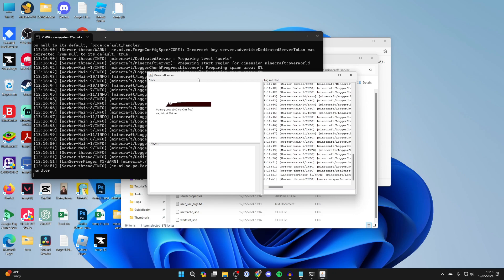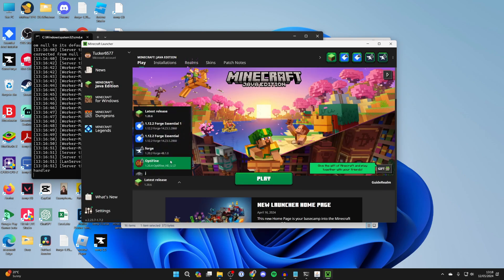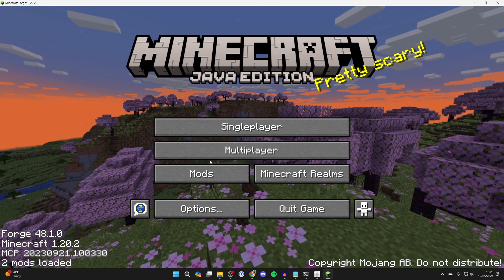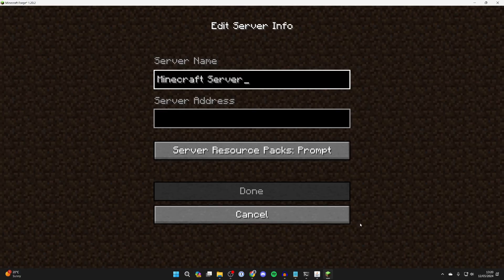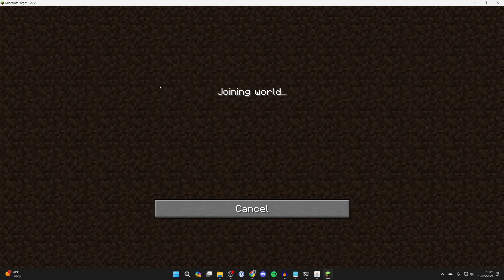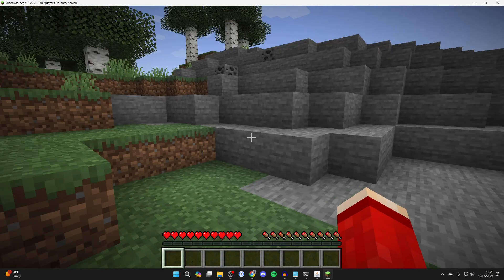The Minecraft server is now running. Open up Minecraft — it's super important that you go to the left of the Play button, select Forge, then click Play again. Go into Multiplayer and click Add Server. Because you're running the server yourself, you can just type in localhost, press Done, and there is the server. Double click on it and you can now join it.